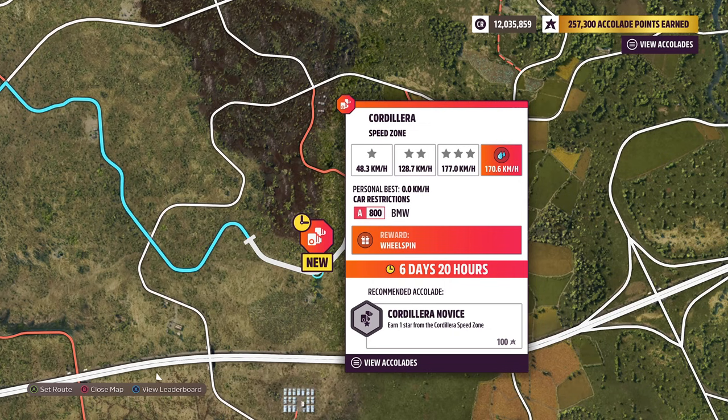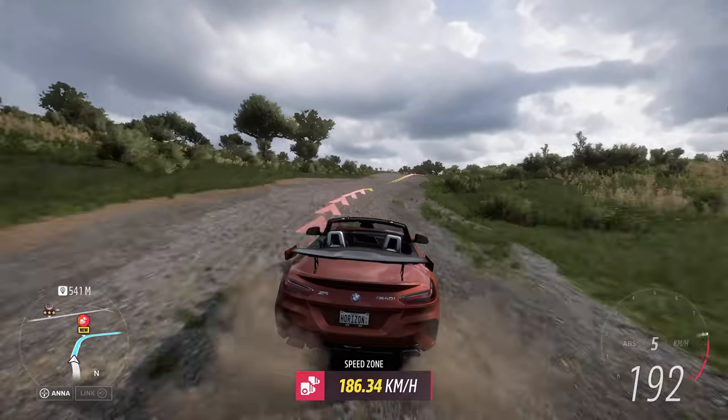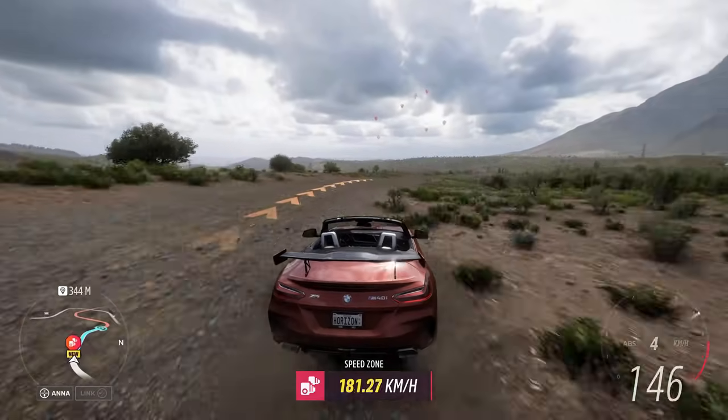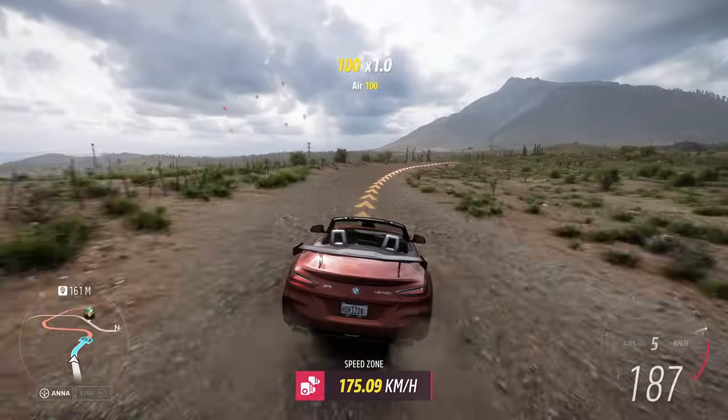Next, Cordillera Speedzone — 800 BMW and a 170.6 kilometers per hour target. Being so cheap, I used the Z4. In case you need it, my tune is already shared and can be found by my gamertag, available in the video description as well as in the scoreboards while racing.